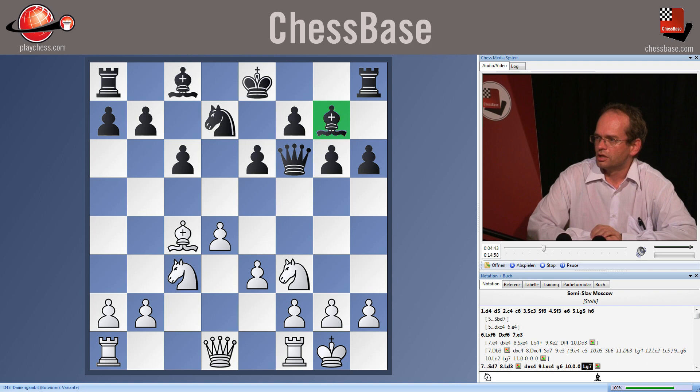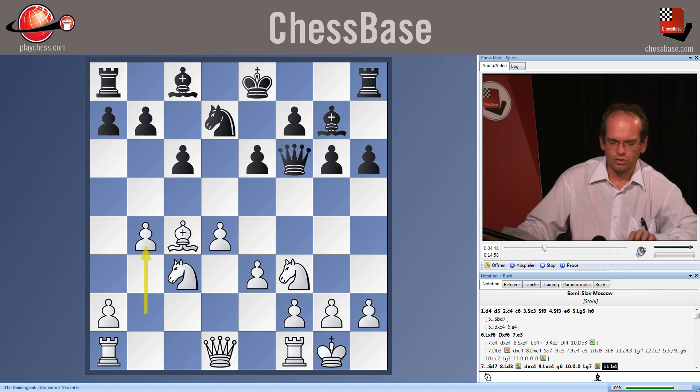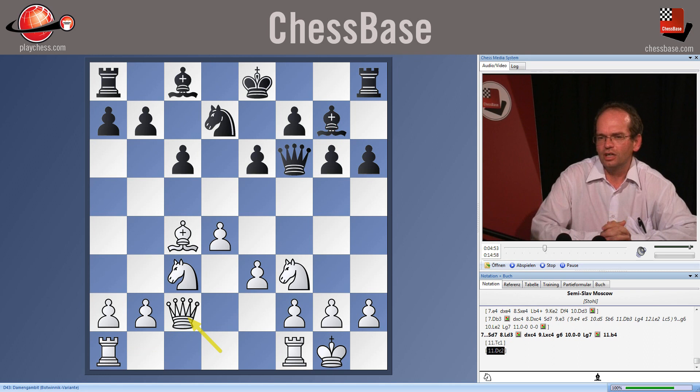In this position, white has tried numerous moves and plans. He has played b4, he has played rook c1, he has played queen c2, but none of these continuations changes the general characteristics of the position. White has more space, but black is extremely solid.